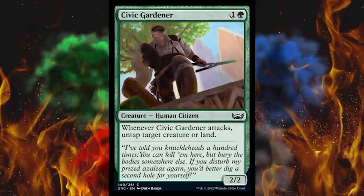Next up, Civic Gardener — it's a two-cost green 2/2 human citizen. Whenever it attacks, untap target creature or land. That won't be totally broken with certain lands — but hey, that's outside of Standard, not my problem. Sincerely, direct quote from Wizards. Just kidding.